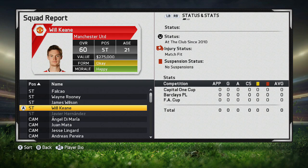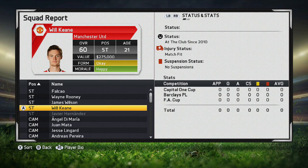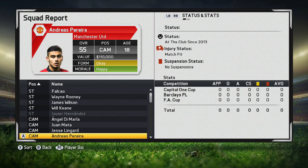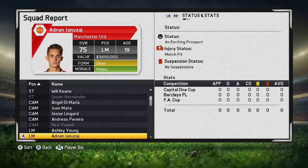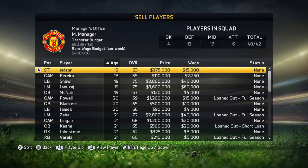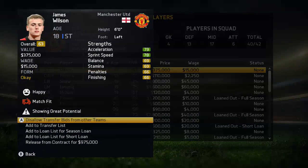We have two players that we're going to be using in today's video: Adnan Janazai and James Wilson. First things first, you need to have a look at the player's status. If it says 'at the club since 2013 or 2012', you unfortunately can't do it with that player. If the player has a status of 'showing great potential' or 'an exciting prospect', like Adnan, you can do it.